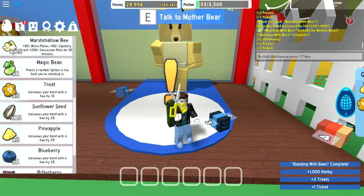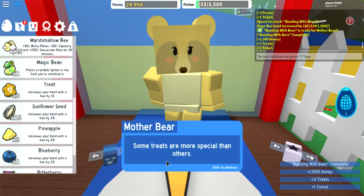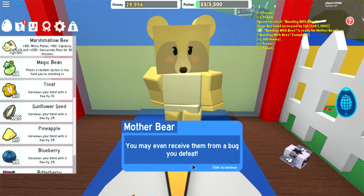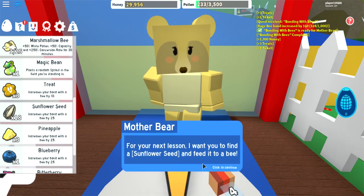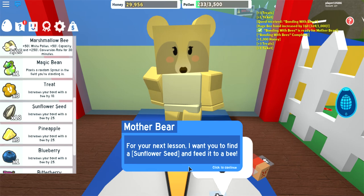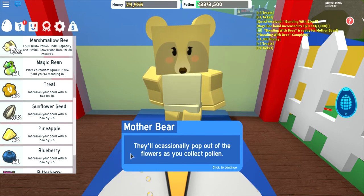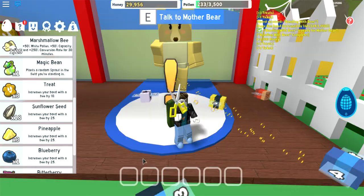Bonding with bees. Some treats are more special than others. If you're lucky, you may find rare treats hidden in the field. You may even receive them from a bug you defeat. For your next lesson, I want you to find a sunflower seed and feed it to your bee. You can find sunflower seeds right here in the sunflower field — they'll occasionally pop up out of the flowers as you collect pollen. They're quite rare, so it could take a while.